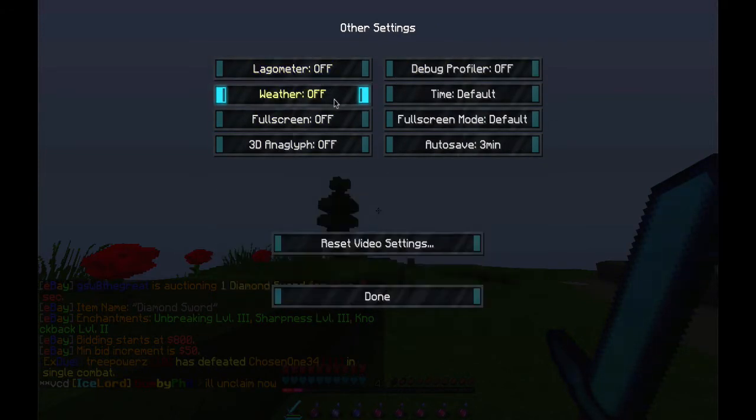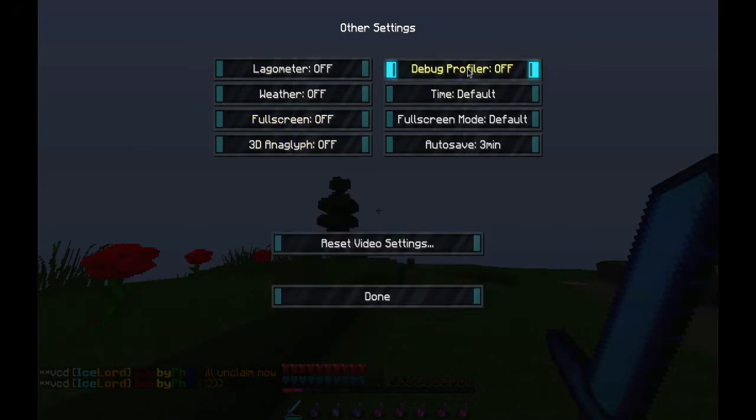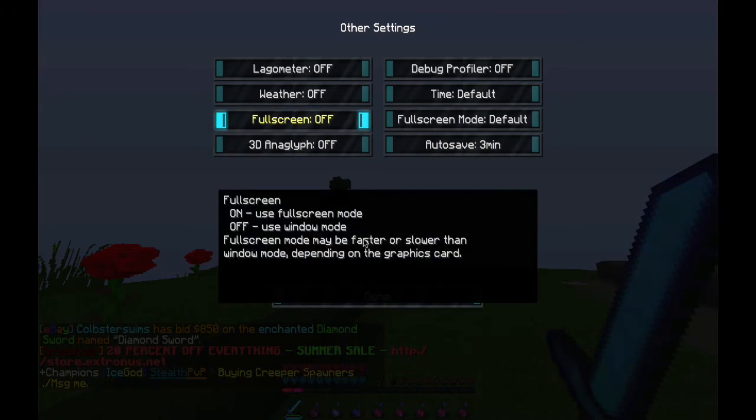In other settings: lagometer off, weather off, fullscreen off, 3D anaglyph off, debug profiler off, time default, fullscreen mode default. These last couple don't really matter.